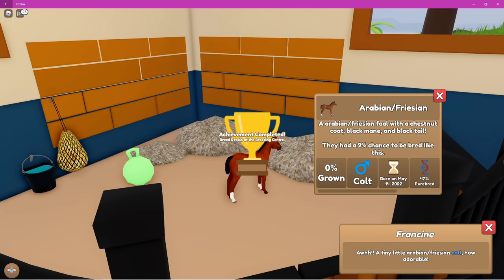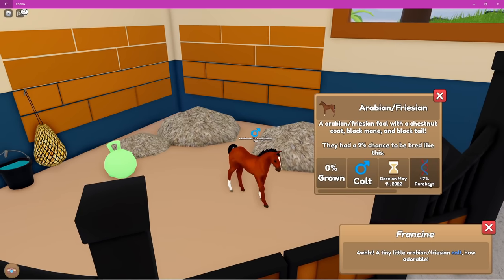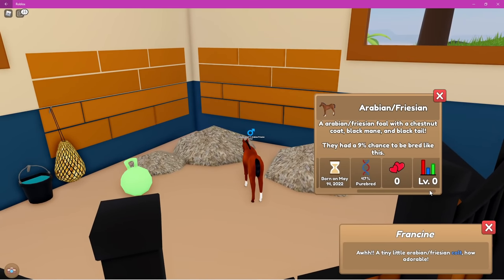I got an achievement too! We have a chestnut coat Arabian — this is not a rare coat, it's a common coat, but it is super cute. It was a 9% chance, and it is a colt. We now have purebred stats at 47% purebred, which is really cool.